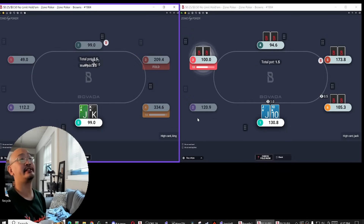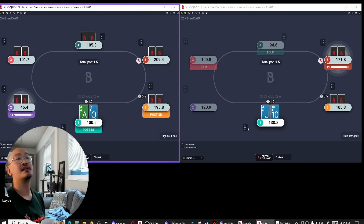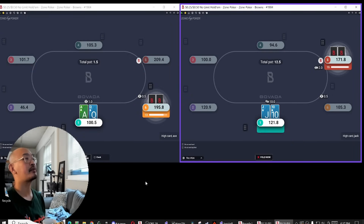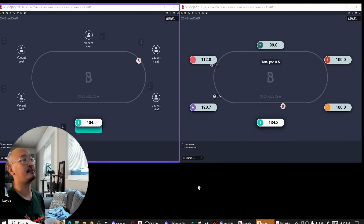The benefit of playing two tables is that I can focus a lot on my opponent's actual bet sizings, their timing and stuff like that, and really kind of just beat them up over that. I can also just try to push 3-bets really, really hard, and possibly a little bit more than I should from a theoretical perspective.